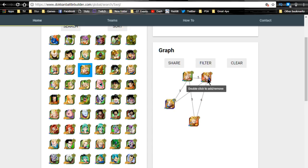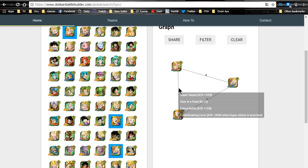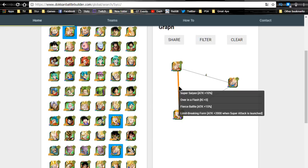I base viability off of Dokkan events and the boss rush - this Vegeta was definitely viable and a staple in the heroes team in boss rush just for defending. On a tech hero team, Super Saiyan 3 Angel Goku pairs with Super Saiyan 3 Gotenks - they share Super Saiyan, Fierce Battle, Limit Breaking Form, and Over in a Flash with ki plus three. These guys will link really well together.